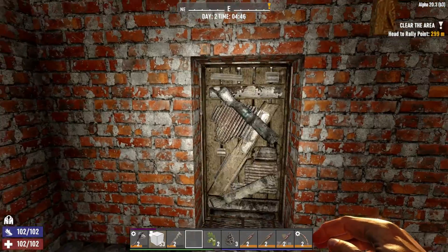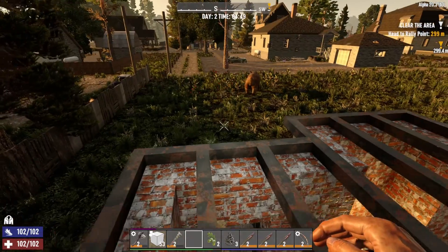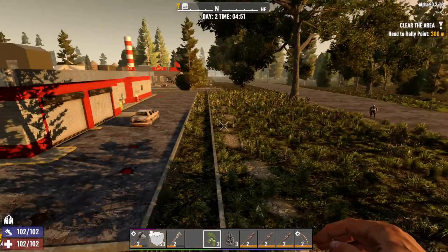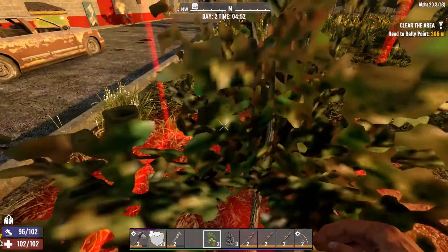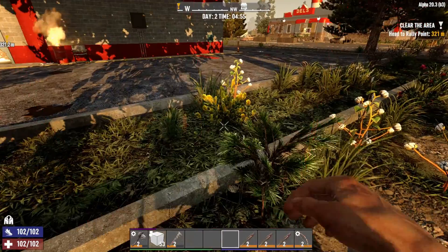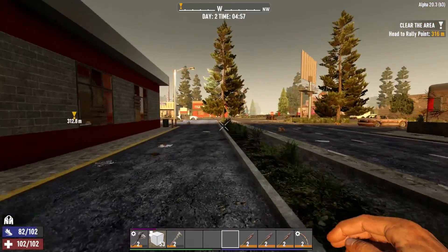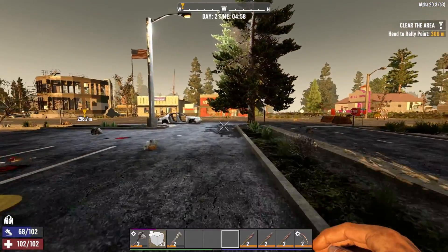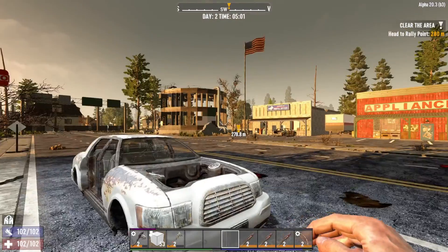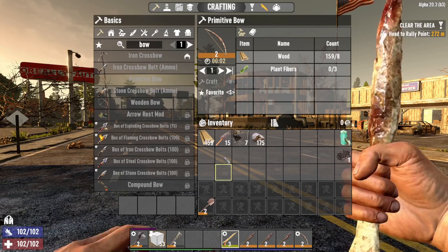Oh, there's a bear! We'll plant these seeds over this way, avoid the bear, and then I think we're going to go do that job. Let's continue putting a little bit more distance between us and that bear, because remember — any entity can kill us. It's not just zombies; animals could do it too. Run into a wolf, a deer happens to charge at us — anything — we're dead.